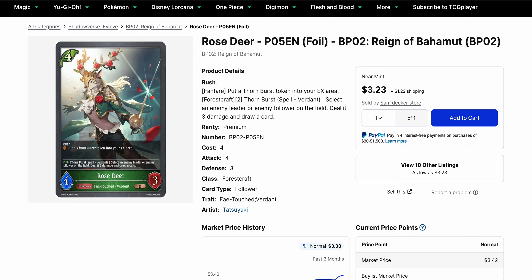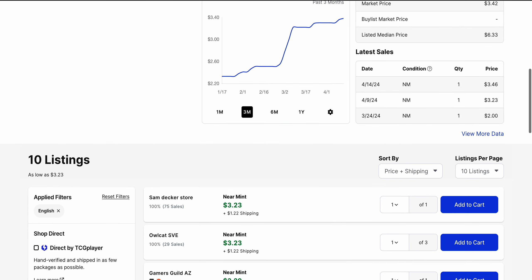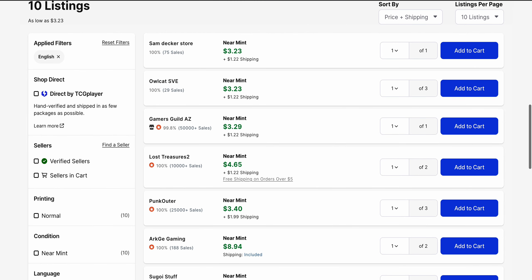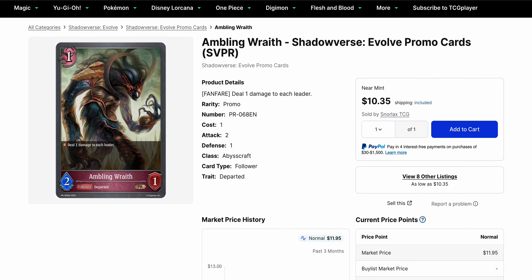Rose Deer has been going up and down in value for its premium foil, and in Elephant Combo you do see decks that play it. Right now the base price for the foil is $3.23 with a market price of $3.42. Players have been buying this one more recently, just over $3. When you look at the availability, it's $3.23 and we have a number of copies basically around $4 or just under it. Eventually we move our way back to the $10 rate, which I don't think we've actually seen this sell at. So we'll probably just continue to see it sell in the threes.